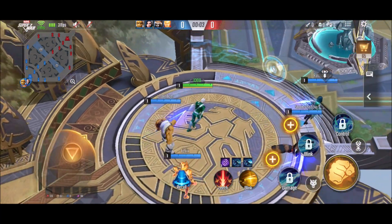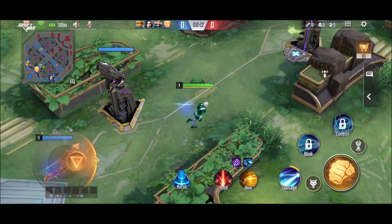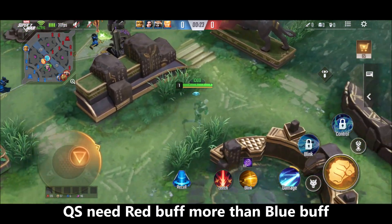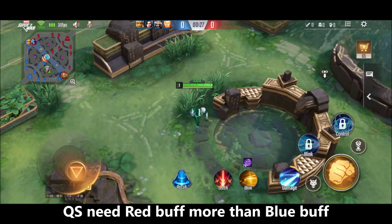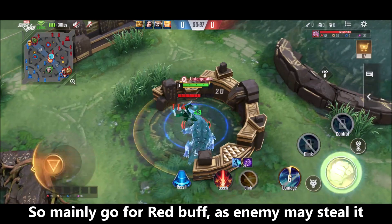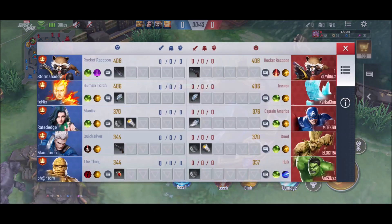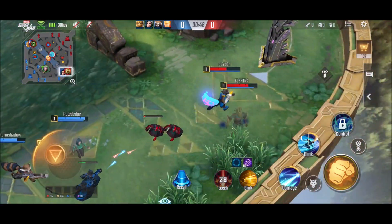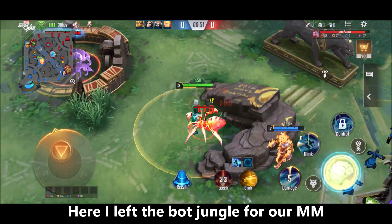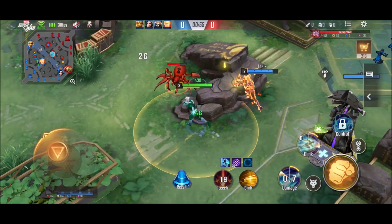Let's get to the gameplay to better understand how to farm and how to position as Quicksilver. Here I am going to take the buff. Use your skills and take the buff. Also notice his speed force — it is recommended not to fight if you are below half of your energy, because in a fight you don't want to run out of energy.